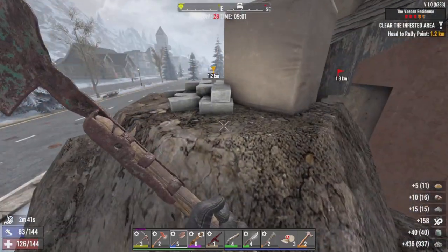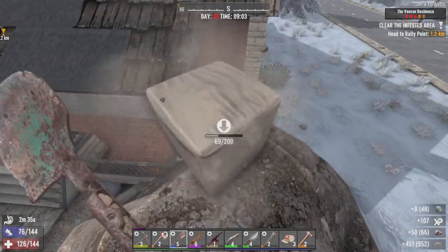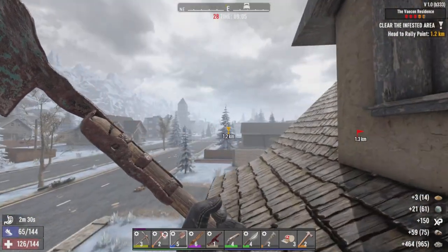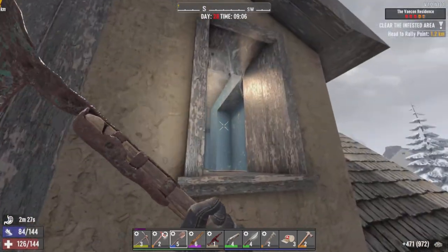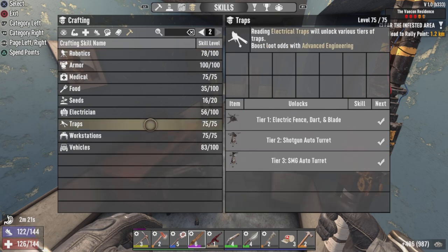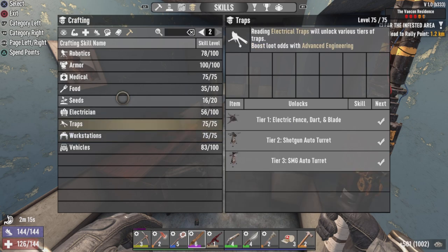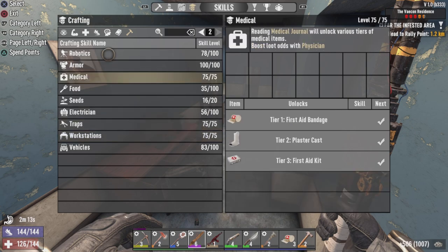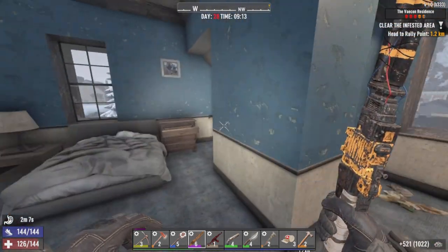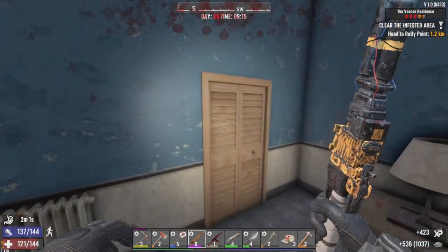There's even construction supplies here — this is really good. I can even mine this up for clay, so I won't have to worry about clay. I'm starting to smelt stuff for iron. I realize I've maxed out my workstations and I can make a crucible. Traps has been maxed out too, and we're two away from a robotic drone. Let's clear this out so we don't have too much trouble from the zombies — I can't remember if we've done this POI in this world yet.